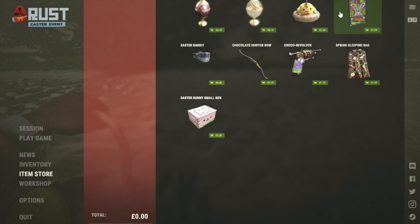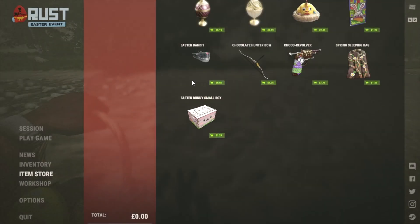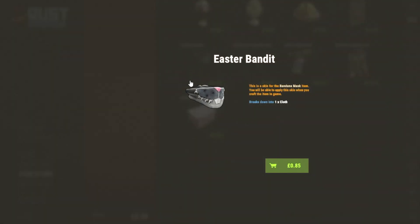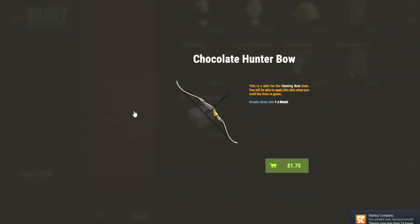The happy rabbit skin — for a metal door you've got the bandana mask which looks pretty cool, I like that. And the chocolate bow.